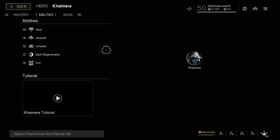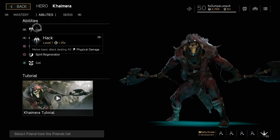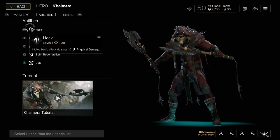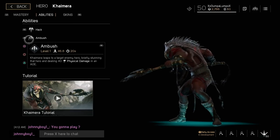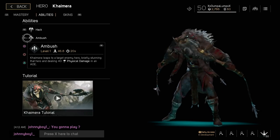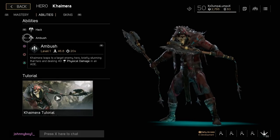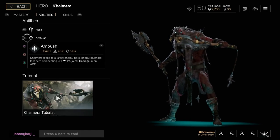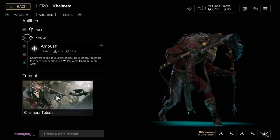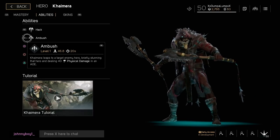Let's take a look at his abilities. He has his basic attack Hack which deals 40 physical damage and scales upward as you upgrade. Next is Ambush — this is his gap closer. Chimera leaps to a target enemy hero, briefly stunning that hero and dealing 40 physical damage in an AOE. This is his gap closer, not an escape move.